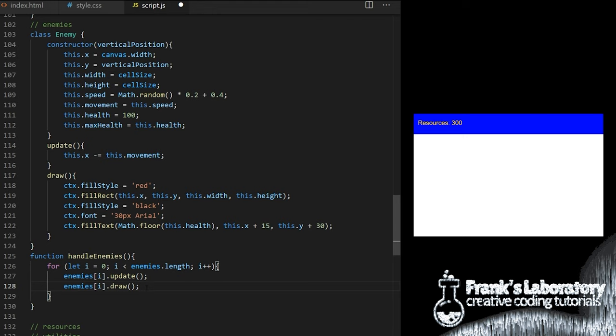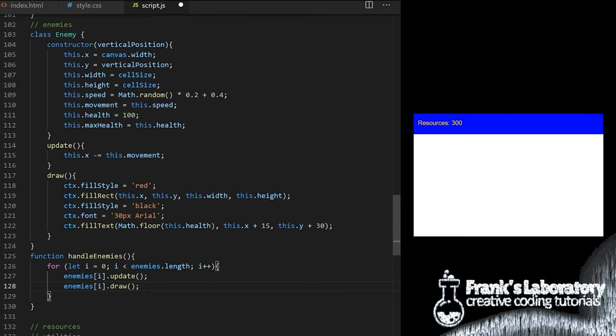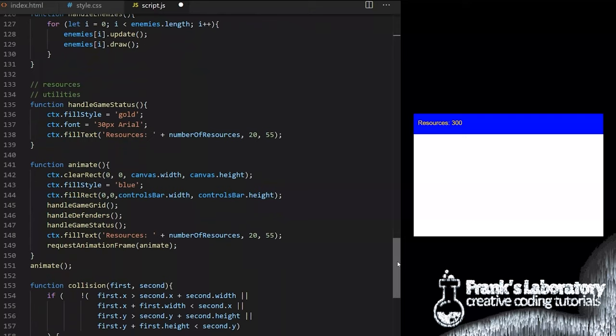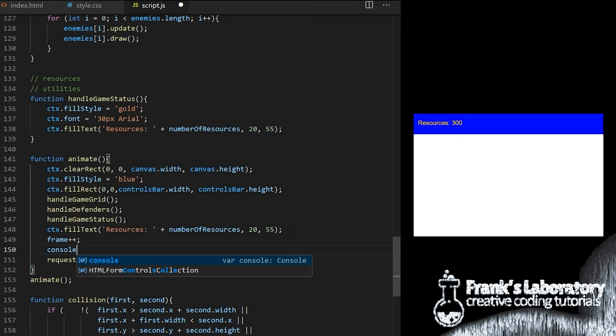I step outside of Enemy class and create a function called handleEnemies that cycles through the entire enemies array. I hadn't created that array yet so I go up and create a constant called enemies set to an empty array. In handleEnemies I use a for loop cycling through all enemies and for each enemy call their update method to move them left and their draw method to draw the red rectangle and display health. The enemies array is empty right now — we need to add enemies periodically. One way to trigger periodic events is to create a global variable let frame equal to 0, and inside the animation loop increase it by 1 every frame.